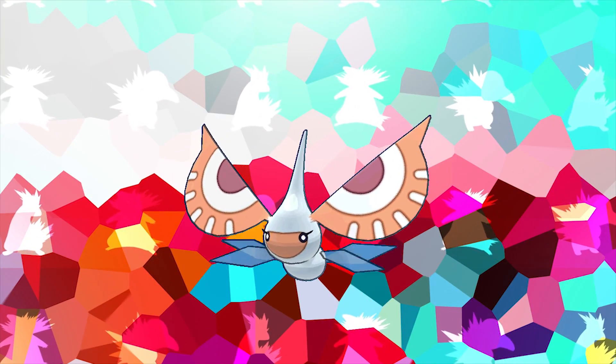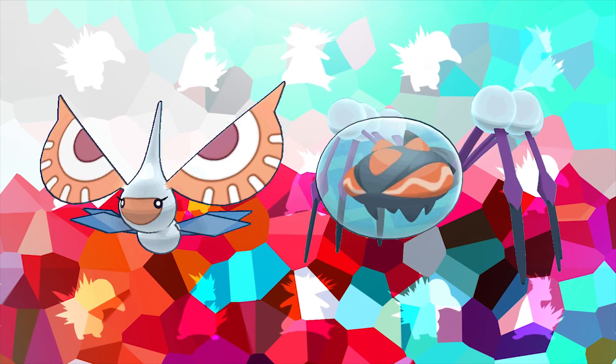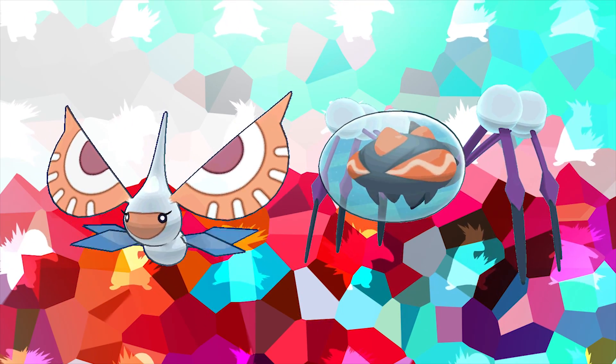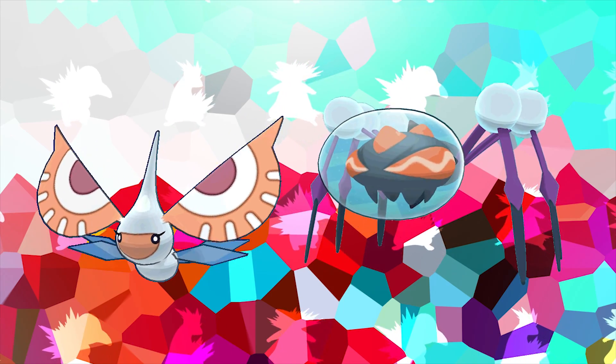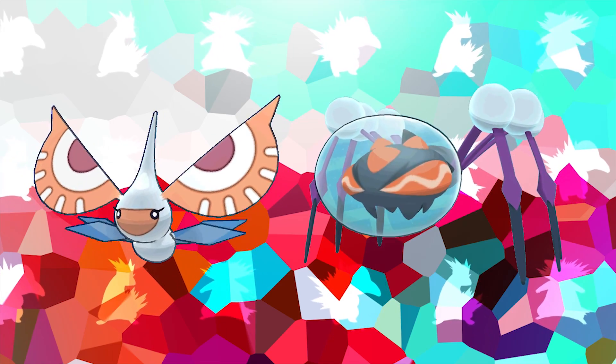Surskit bears a remarkable resemblance to the classic TV character Alfalfa, who was popular in the earlier 1900s. Its evolution Masquerain can actually be seen as a counterpart to the Gen 7 Pokémon Araquanid, because they both share the Bug type, they have the exact same base stat totals, and they can both be found in Malie Garden in Pokémon Sun and Moon — Araquanid during the day and Masquerain during the night.